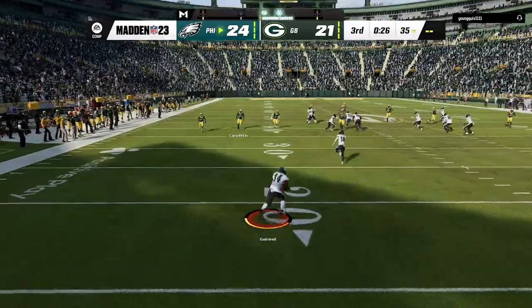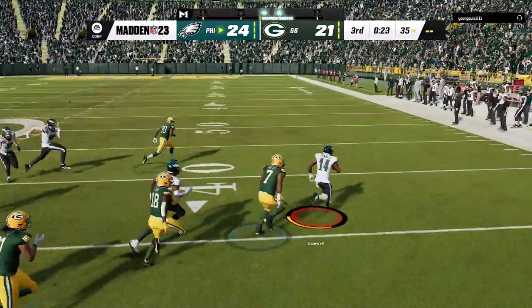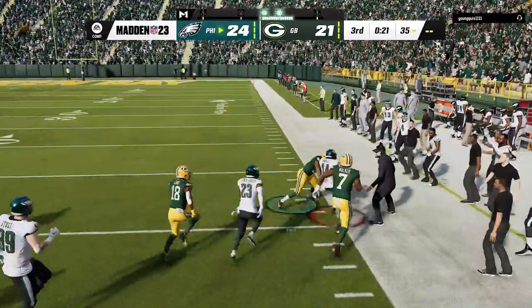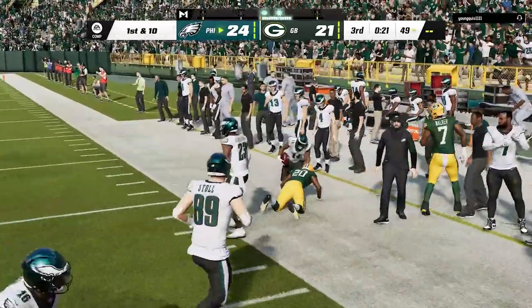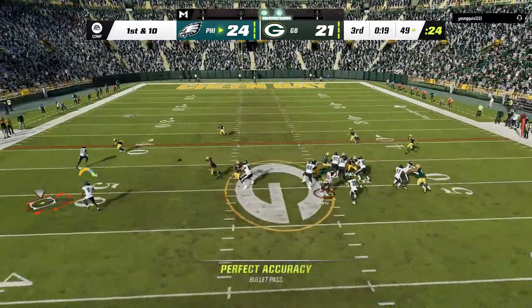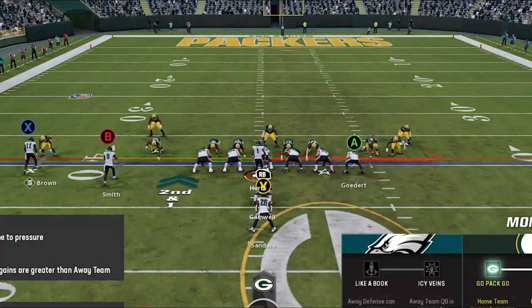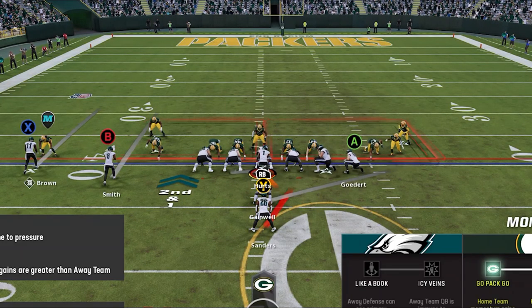I still have the lead and I keep getting great field position. He keeps trying to kick to my fullback, but since I always keep a running back back there I'm always a threat for a big return. As I start to drive in his territory, since he isn't running goal line anymore, I go back to the I Form Slot from the beginning of the game. I read zone and hit the bubble screen on a Stretch Alert Bubble to get 9 yards before he goes right back to the goal line defense.